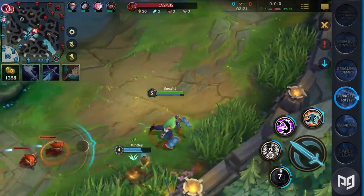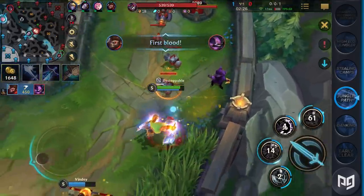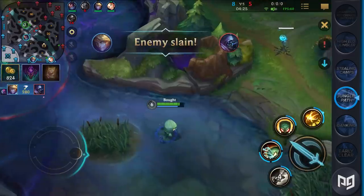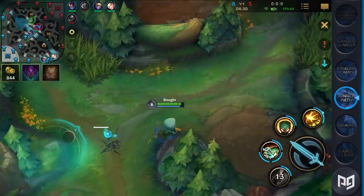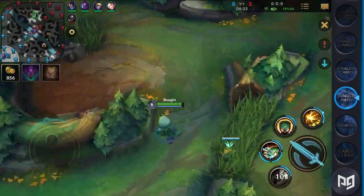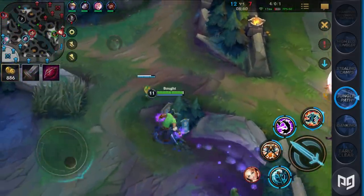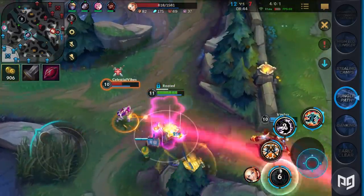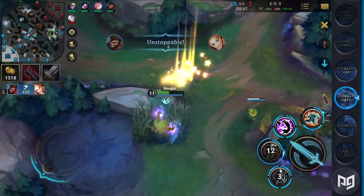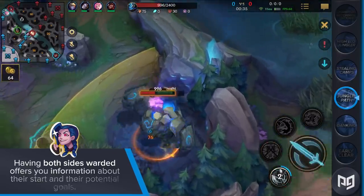Imagine just peacefully clearing your blue buff and an enemy Olaf flashes over the wall to chase you down, throwing undertow after undertow at you. Scary, right? I'll show you how to either avoid this or become the Olaf himself. The moment the game starts, you have to instantly walk towards the positions that you expect ganks from and place down your ward. You have very limited time as your first camp spawns in 20 seconds. You can suggest your laner to place a ward over the wall at blue buff, showing you Gromp and blue buff, and you make sure to ward the other side of the map where you expect the enemy to move from. Having both sides warded offers you information about their start and their potential goals.